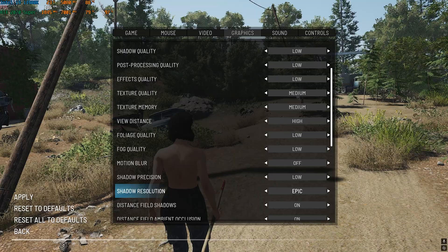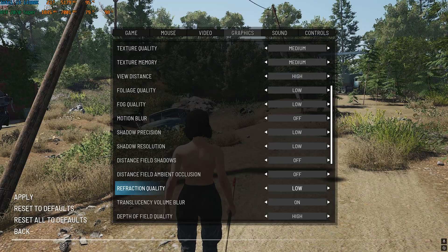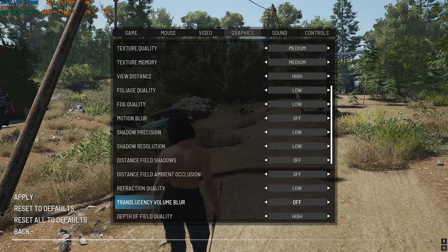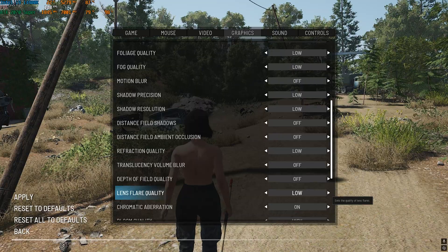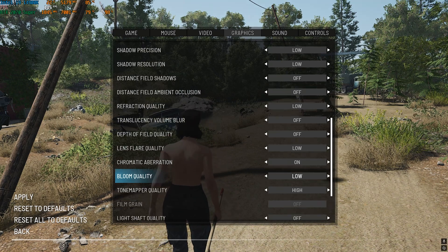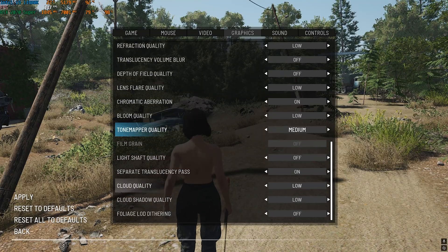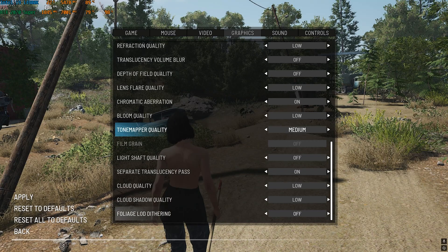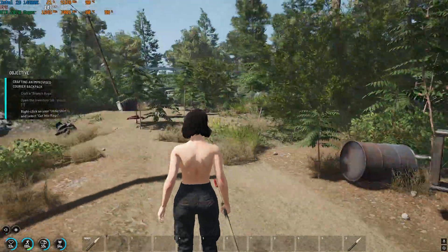Motion Blur: Off. Shadow Precision and Shadow Resolution: Low. Distance Field Shadows: Off. Distance Field Ambient Occlusion: Off. Refraction Quality: Low. Translucency Volume Blur: Off. Depth of Field Quality: Off. Lens Flare Quality: Low. Chromatic Aberration: On — it doesn't impact performance much. Bloom Quality: Low. Tone Mapper Quality: Medium. Filmic Grain: Off. Light Shaft Shadow Quality: Off. Cloud Quality and Cloud Shadow Quality: Low. Foliage LOD Dithering: Off. Apply these settings, press Escape, and enjoy the game with the highest FPS possible.